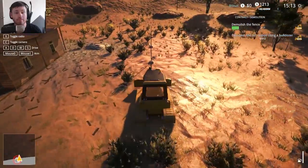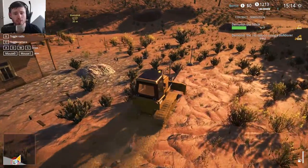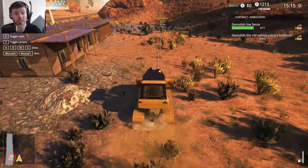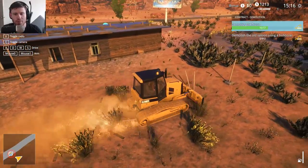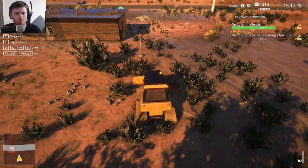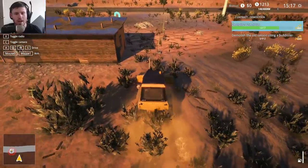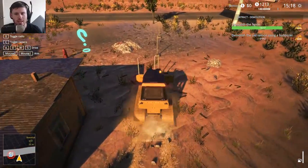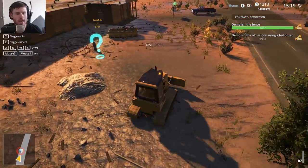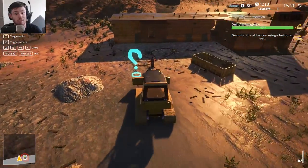I think we're gonna go ahead and get the fence first. Once we get the fence all done and out of the way, we'll get the building itself handled. I feel like it's a much better way to do it, because then you're not having to worry about doing the building and then having to finish this extra piece on the side. This is super easy, so why would you not do this first? Alright, here we go. This is gonna be fun.